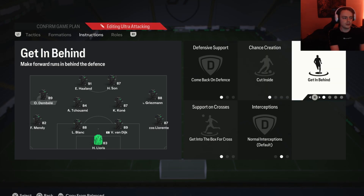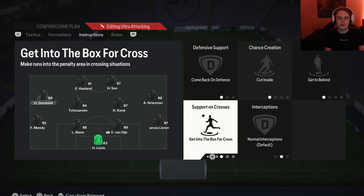We also have these players on get in behind so, like the strikers, they utilise their pace to get in behind the defensive line and create as many chances as possible. This will also push your wide attackers quite close to the strikers, which is very useful. And we have them on get into the box for cross so they're not hesitant to enter the penalty area and help out — on balanced crossing runs they can be a bit hesitant, so get into the box for cross is very important.